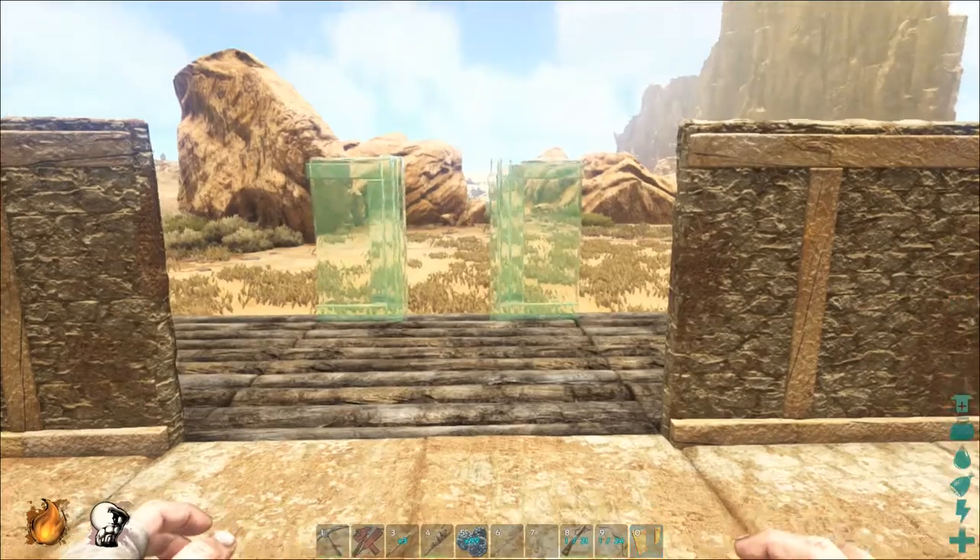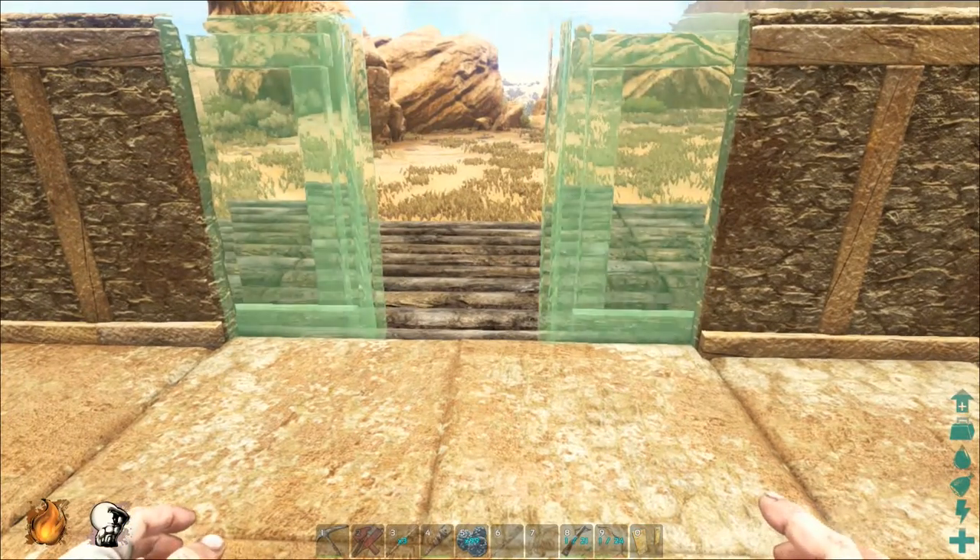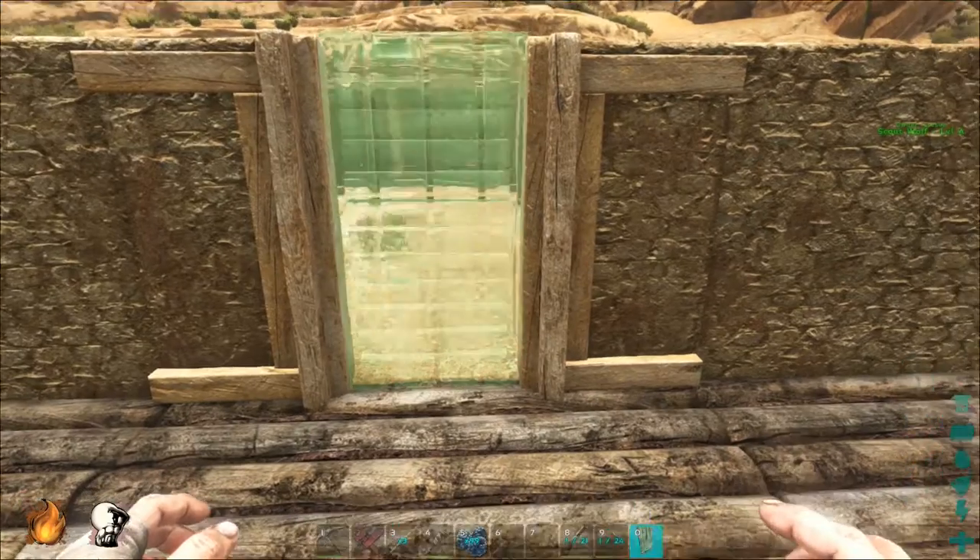Next you can add your door frame in exactly the same way you did when you placed your wall pieces, and a door can be added into the frame.